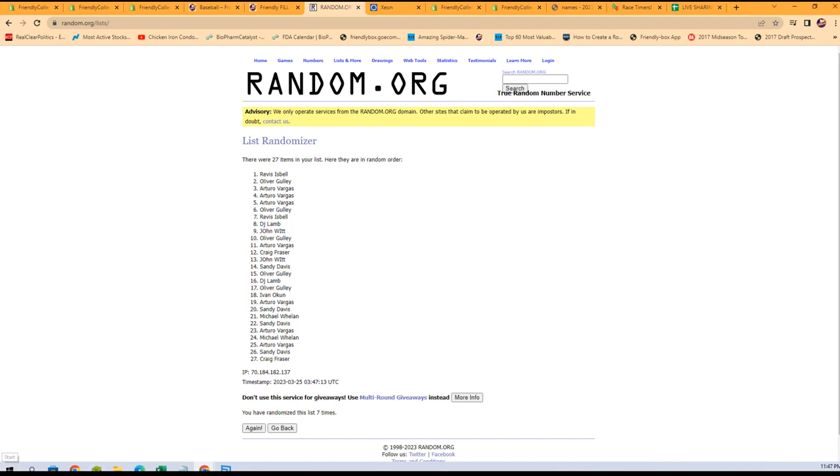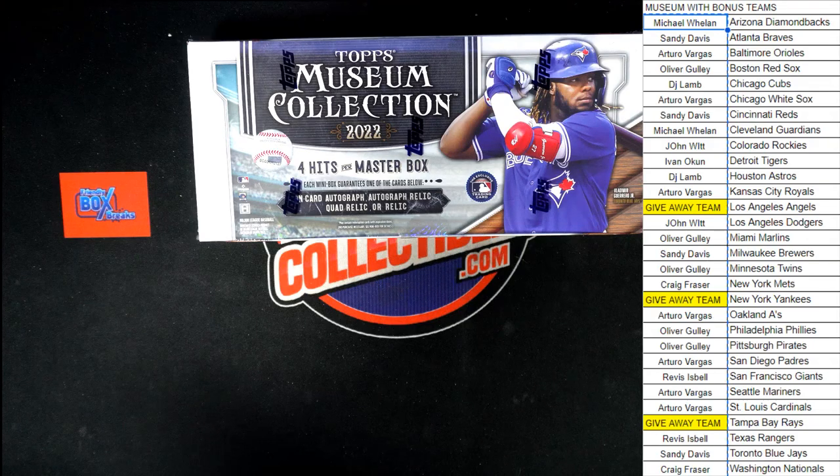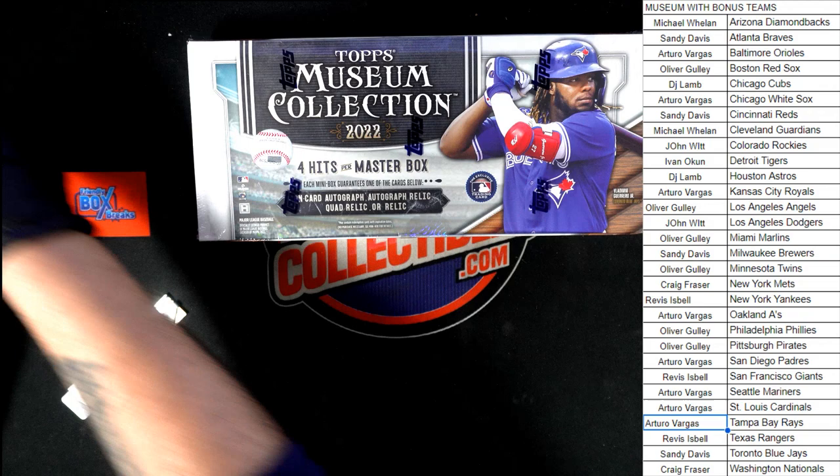Let's switch back over and get this updated. Rivas for the Yankees, Angels for Oliver G., and Rays are going to Arturo V. All right, let's get this going. Keyboard out of the way. Blade at the ready. Let's go.